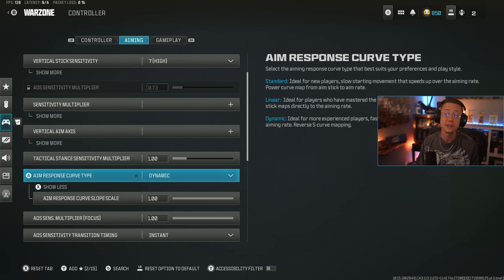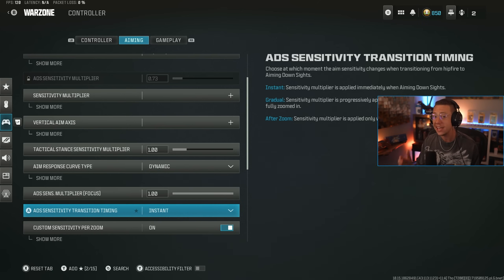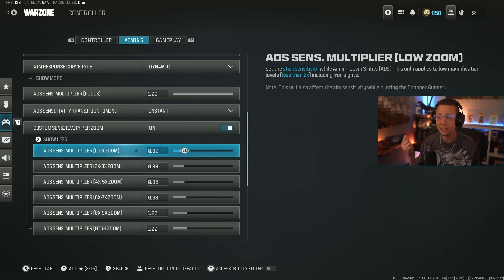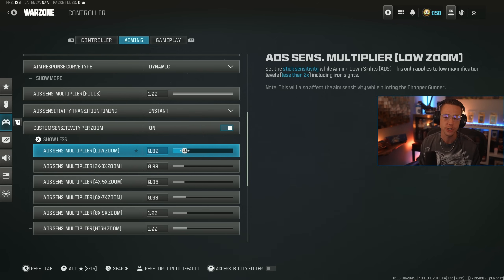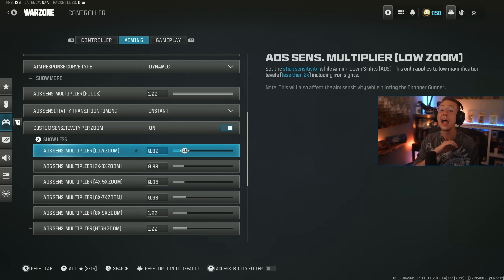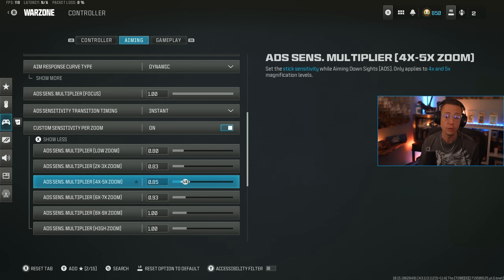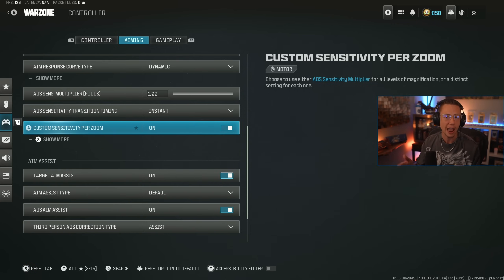Dynamic is still the snappiest and most responsive aim curve type, and this is what the vast majority of pro players run. Sensitivity multiplier and focus I keep on one. ADS transition I keep on instant, so the second I'm ADS'd I'm in my custom sensitivities per zoom. All my low zoom scopes like iron sights and red dots I bump down to 0.8 so I can be more accurate, then gradually increase this as you get to higher zoom levels up to sniper scopes. If you want to type in a specific value like 0.83, you have to plug in a keyboard and type it in — otherwise you're stuck with increments of five on controller. Having this customized per zoom makes me way more accurate because the more zoomed in you are, the slower movement is going left to right.